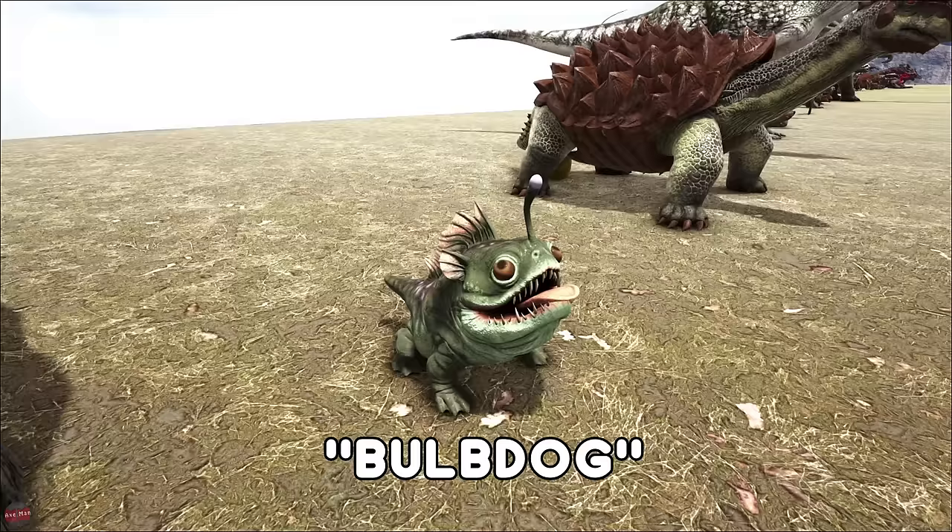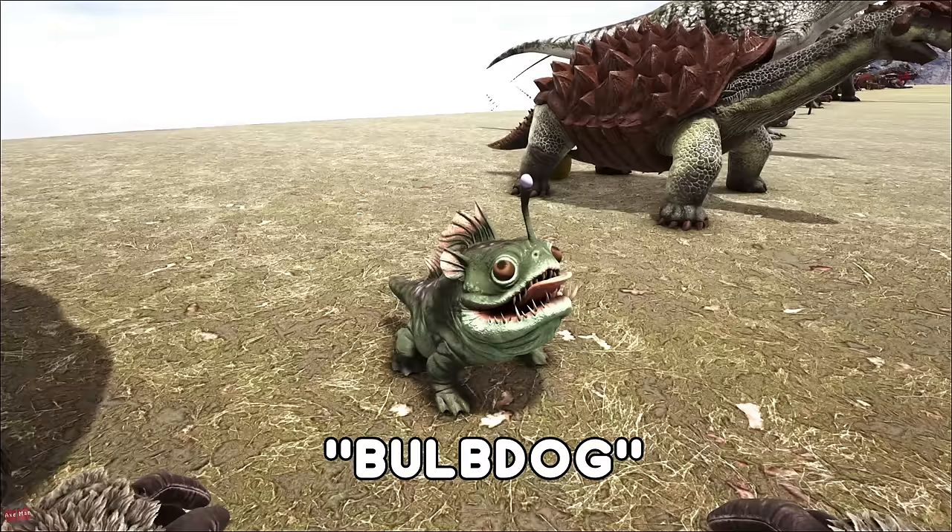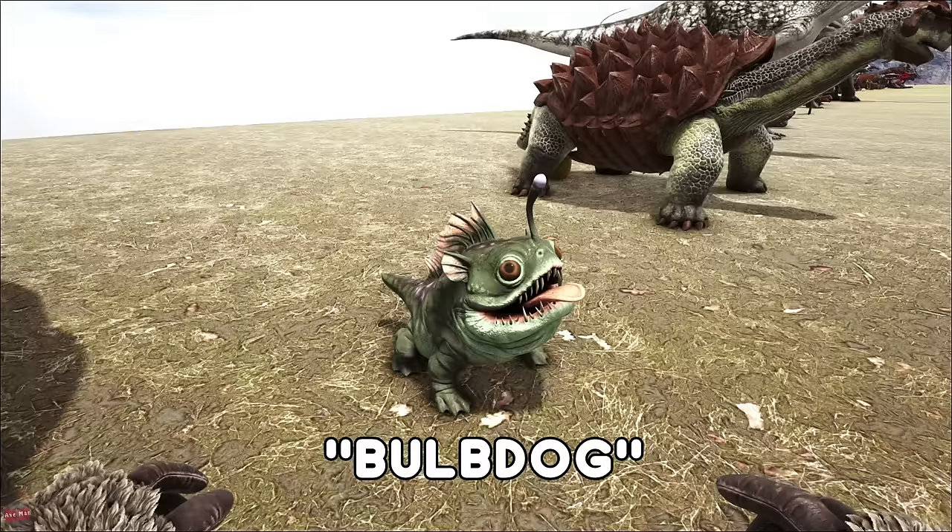The Bulbdog is one of my favorite creatures from Aberration. Easy passive tame, found around the starting area of Aberration. You just got to put some seeds in and it works as a light pet, which is useful against Reapers and Nameless and such.